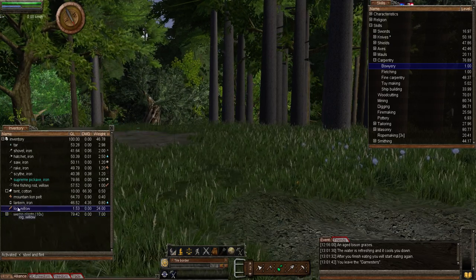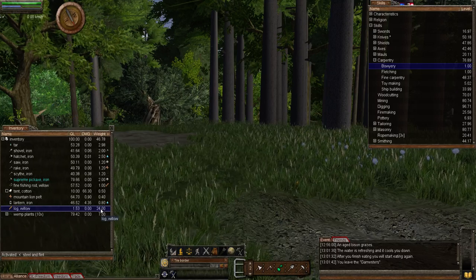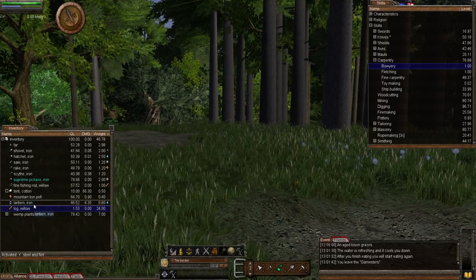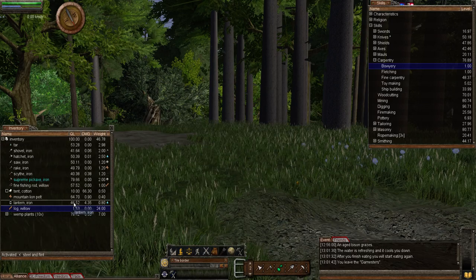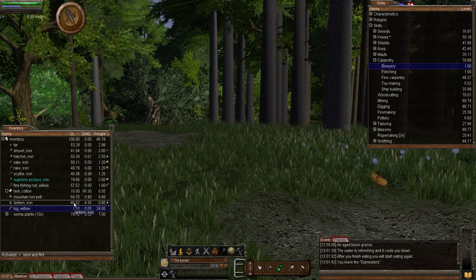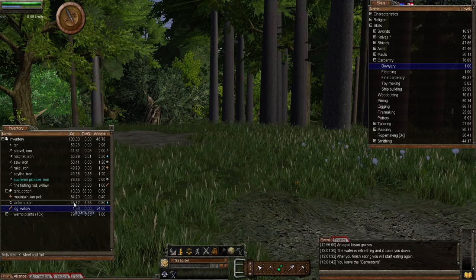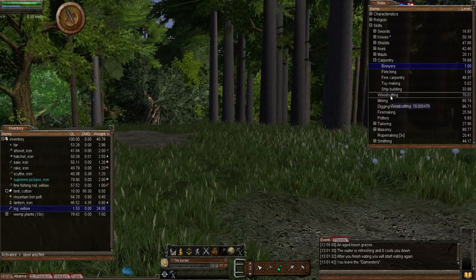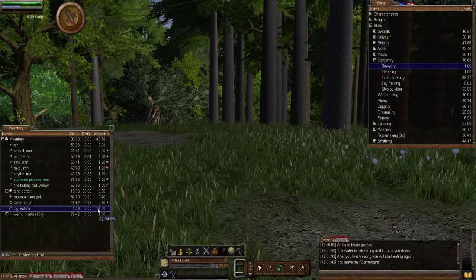For the actual creation of a bow: the willow log is the best wood. You need two kilograms per bow, so from a 24 kilogram log you can make 12 bows. It's the same for all three bow types — they all use two kilograms of log. The tool you use is the carving knife, same again for all three bows.